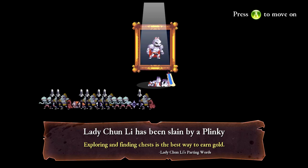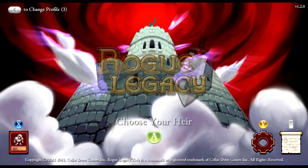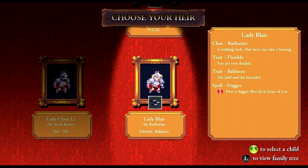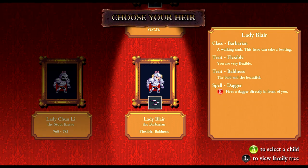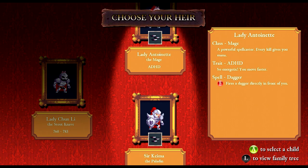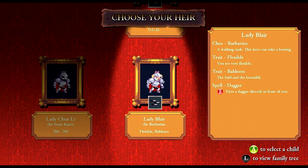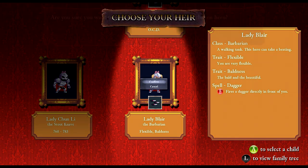Coffee time. Alright, okay, who do we want? I like the paladin, I really do. Lady Blair the barbarian — flexible, baldness. I like barbarians even more; they have a lot of HP. And then the mage, which I don't really like. Flexible and baldness — what's flexible? I guess we'll find out.